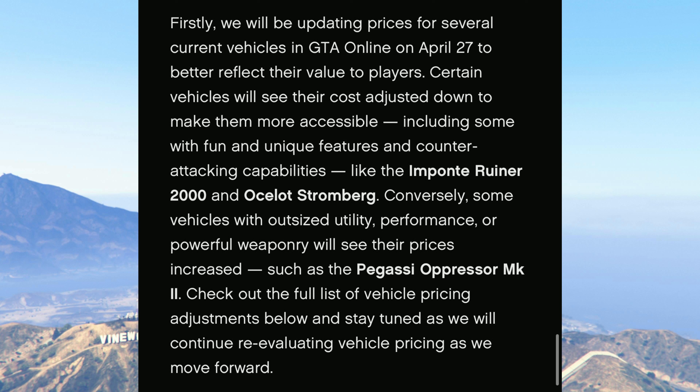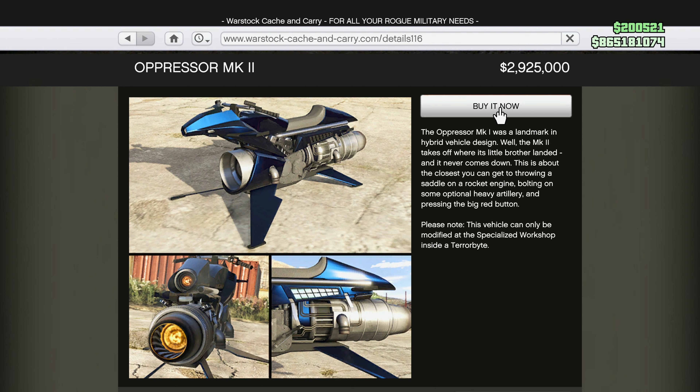Lastly, it looks like Rockstar is going to be decreasing as well as increasing a handful of vehicles in GTA Online, starting on April 27th. The reasoning for the decreases is to make those vehicles more accessible, while the ones getting price increases are vehicles that have outsized utility, performance, or powerful weaponry. Let's go ahead and take a look at all of these vehicles and their price changes.